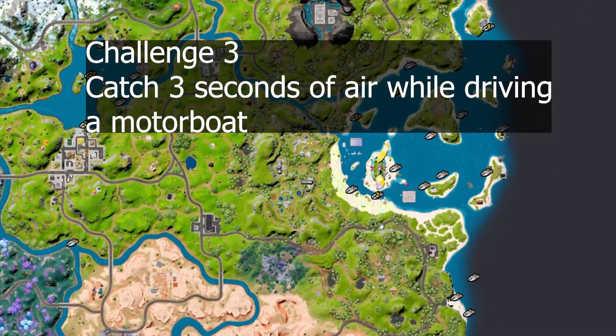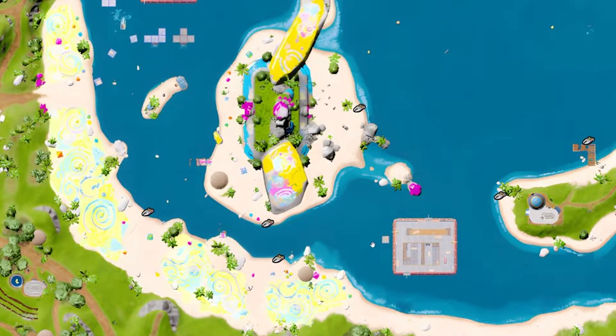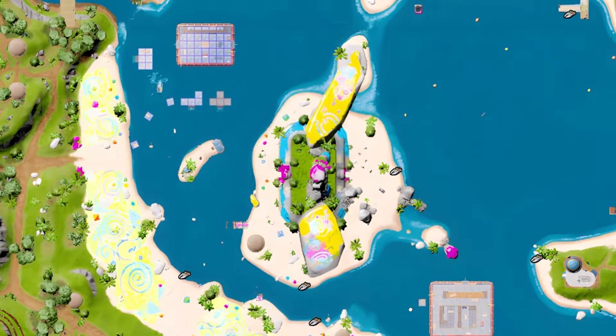Our next challenge is to catch three seconds of air while driving a motorboat. You can do this at several different locations on the map, but I chose to go down below Mighty Monument.